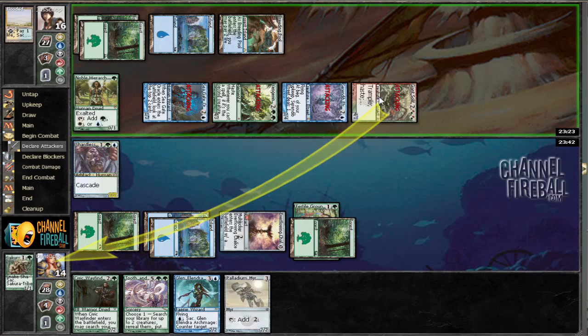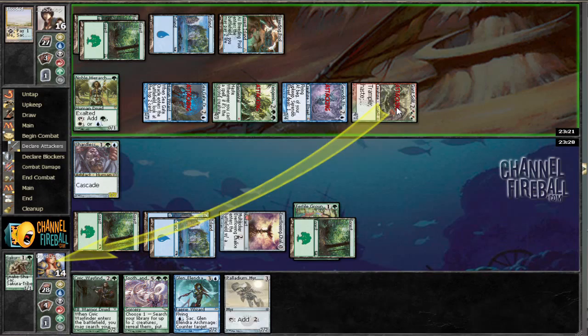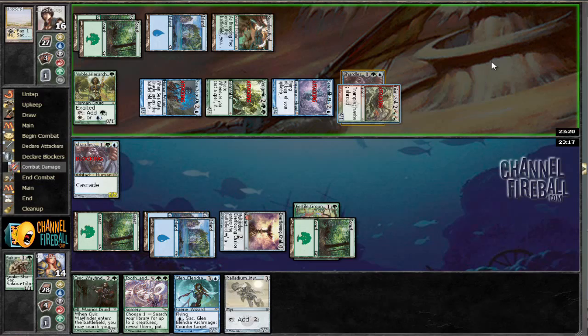If we chump the Soul of Fuge we take ten total damage — that's going to suck. What if we just chump the Vengevine? We'd be taking four instead of two, but then it gets an attack next turn — that's going to be pretty bad also. So I think we're going to have to block the Giant Soul of Fuge, and chump with Palladium Mirror, sadly.